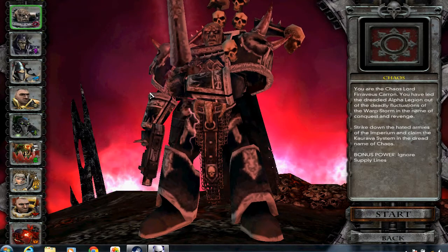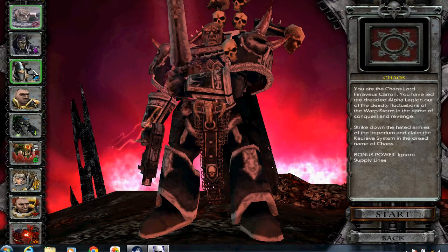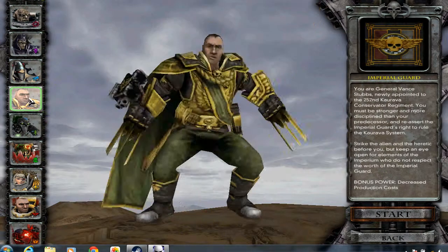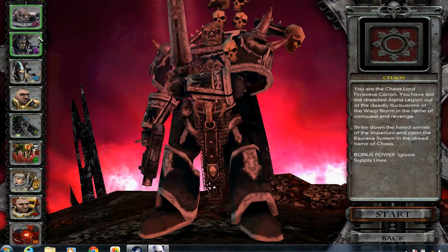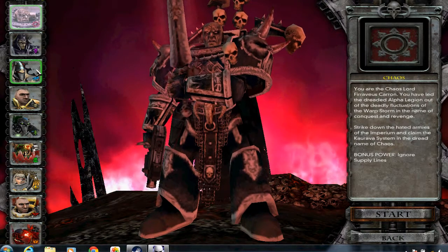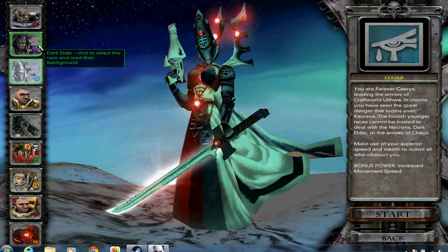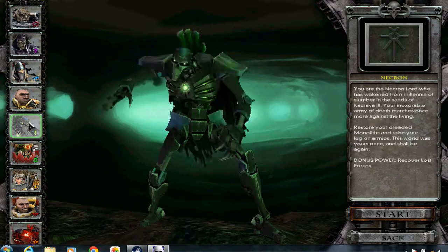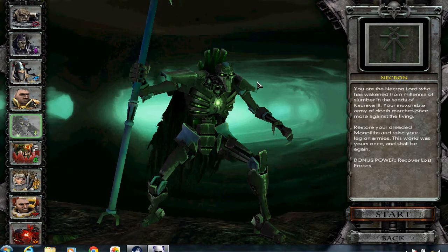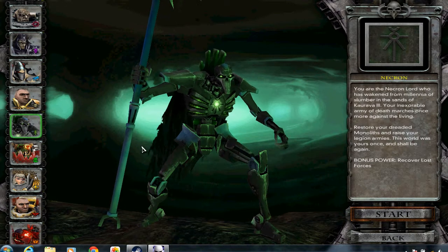Each expansion brought new races. I believe the first game started with Imperial Guard, Space Marines, Orcs, and Chaos Space Marines. Winter Assault added in some other stuff including Eldar. Dark Crusade added the Tau and the Necrons, which are two really cool races — very unique, good at ranged, with some good close combat melee units as well. Dark Crusade is probably the better expansion if you like playing those two.